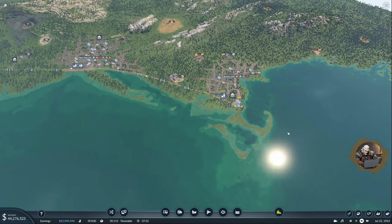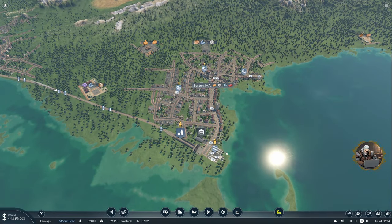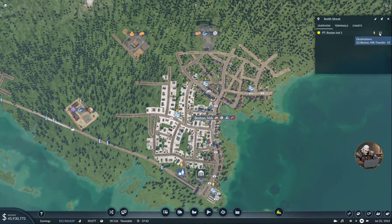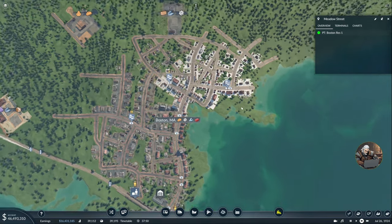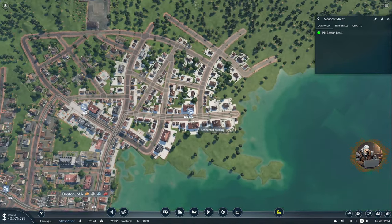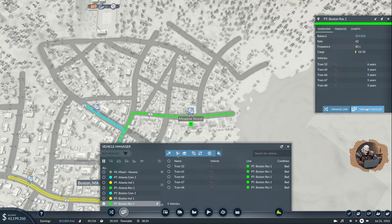Let's start with Boston and then go down the east coast. This line has 15 people — that's okay. That one has 4, and that one has no people. Not only that, but I have trams stacking behind each other. So yeah, I think this is too many — a rate of 62 is too much. We will try to lower it, because they are in pretty bad shape.